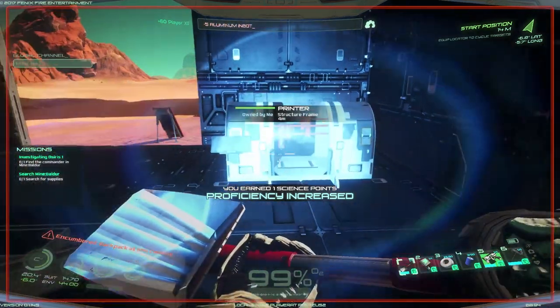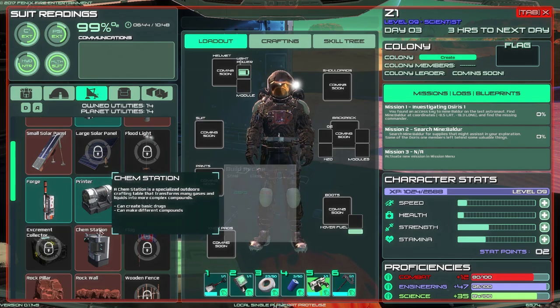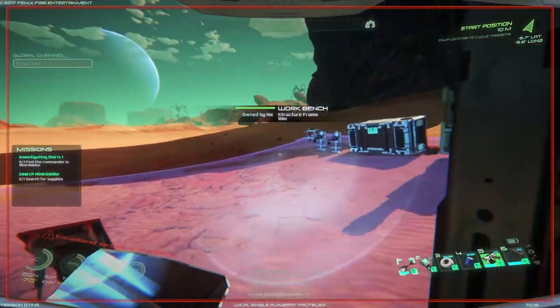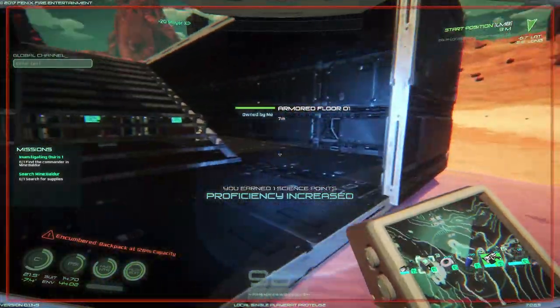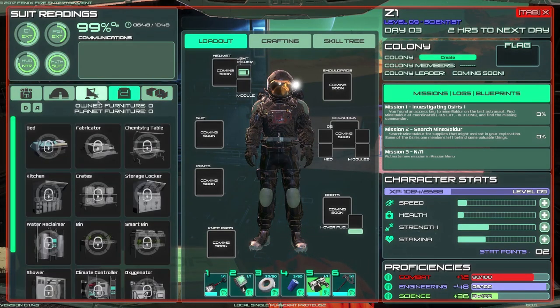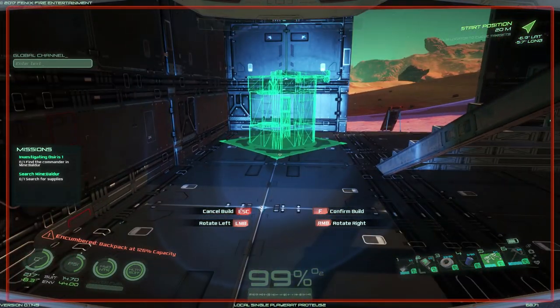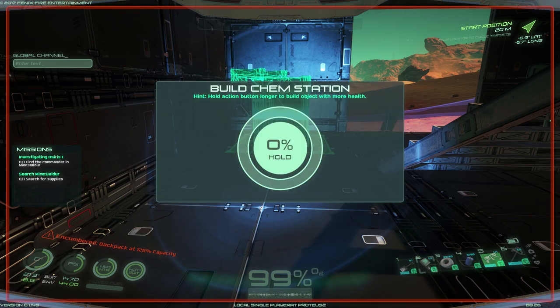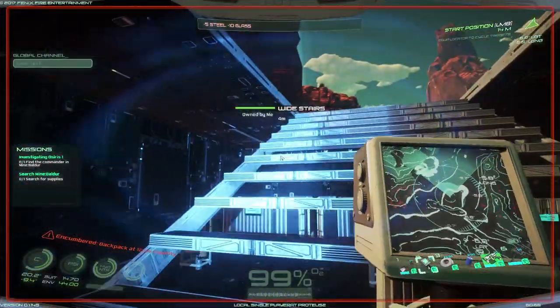We got a printer! And then the chem station - I need more glass, but I think I have it. This place is so cool, I love these things. The chem station is going to go right here, down here. Just like that - that's absolutely perfect, that's what we wanted. This is so exciting! We did it.